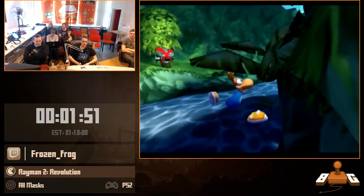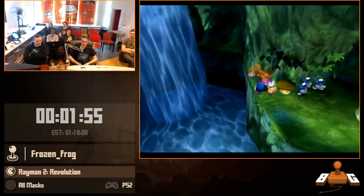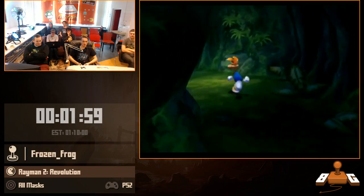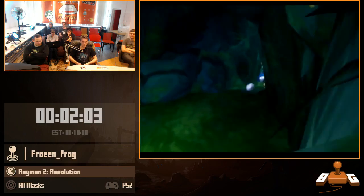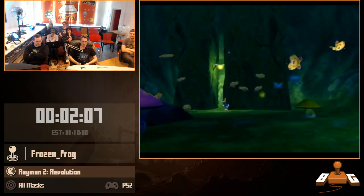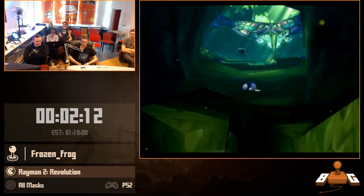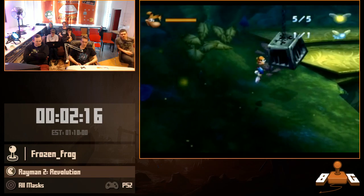That's because in Rayman Revolution, for God knows what reason, they decided to make diagonal movement be horizontal movement plus vertical movement. Which means it's the square root of two faster — because of Pythagoras. So you see me constantly going diagonal everywhere, and that's where the optimization comes from in this game. This was actually a really good Woods of Light.